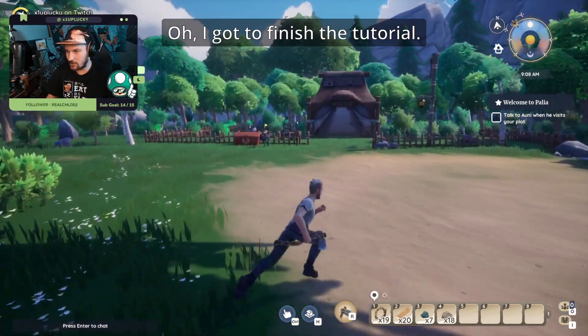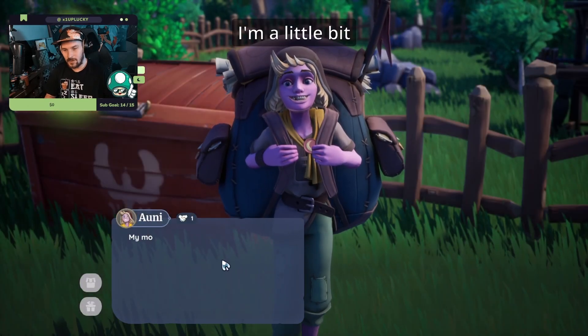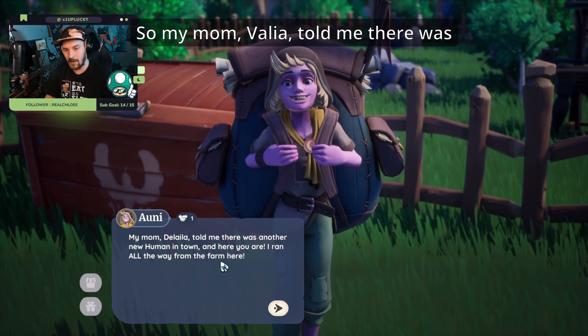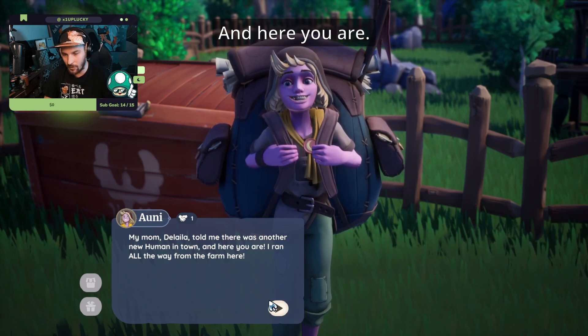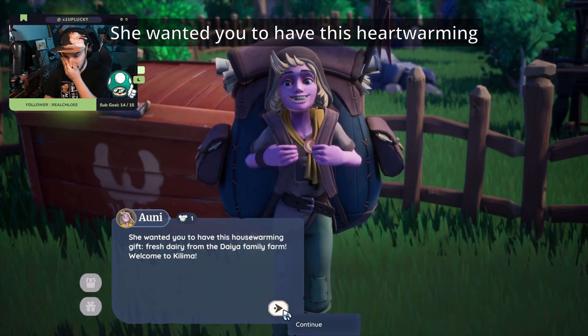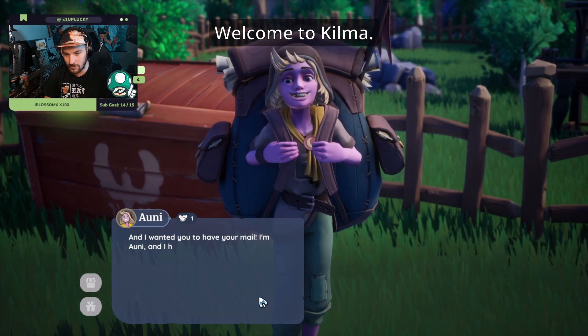We go over to finish the tutorial — Sifuu is on my plot, I didn't realize that. A character says: 'My mom Dahlia told me there was another human — new human — in town, and here you are. All the way from the farm up to here. She wanted you to have this.'